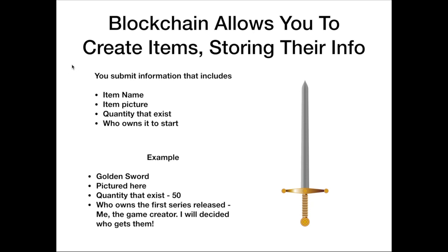Let's talk about what blockchain allows you to do. Blockchain allows you to create items and store their information. For example, the requirements might be something like: we're going to create an item, we need a name for it, we need a picture to go along with it, we need to define the quantity of these items that exist, and we need to define who owns it to start. So that might look like: we're going to create a golden sword with an official picture, there will only be 50 that exist, and the first person to own them will be the game creator, who will dole them out through competitions, early access, or founders.